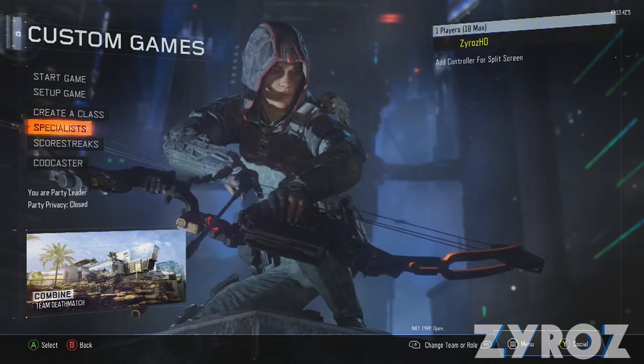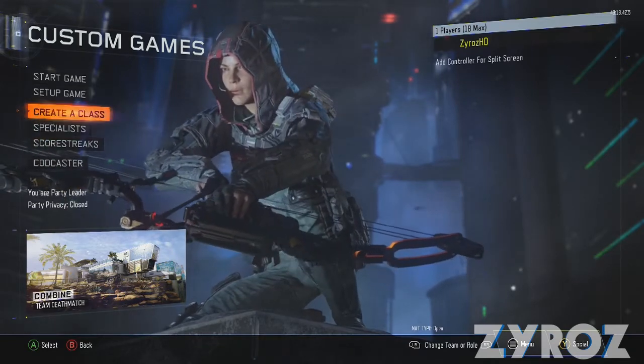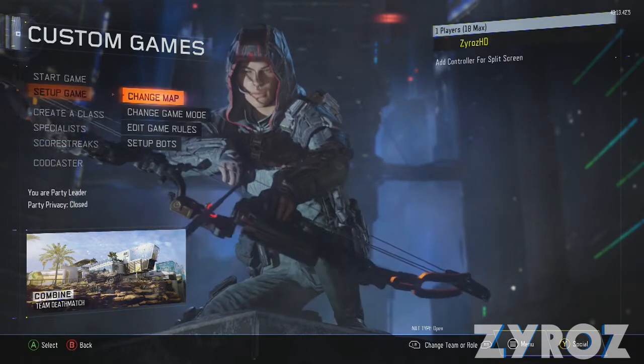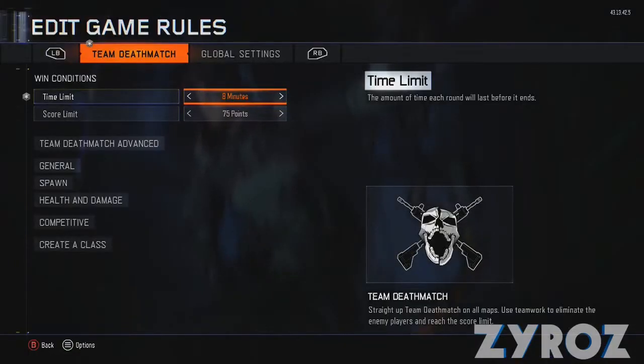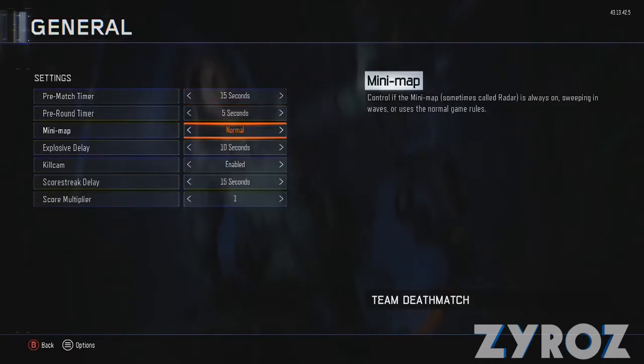You don't exactly unlock it but you can play with it, which is the cool thing. First you want to go into custom games and you want to set up your game mode. I go for team deathmatch. You can set all your time limit and all that, and you can put on all your settings you want.